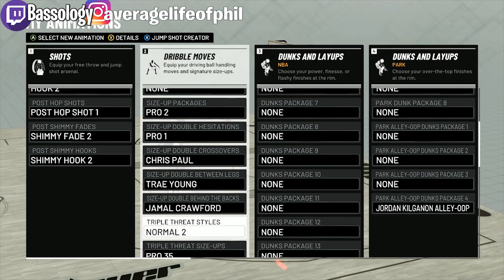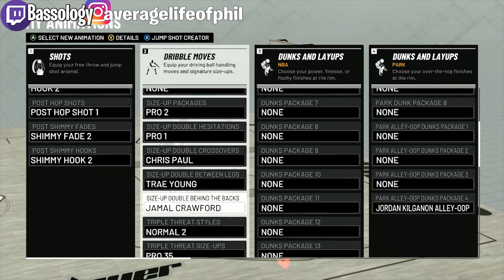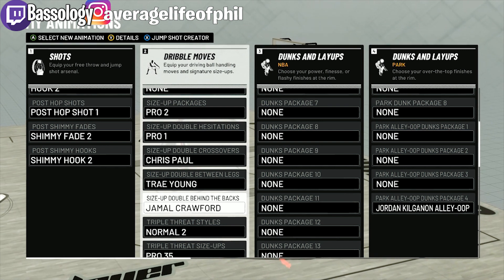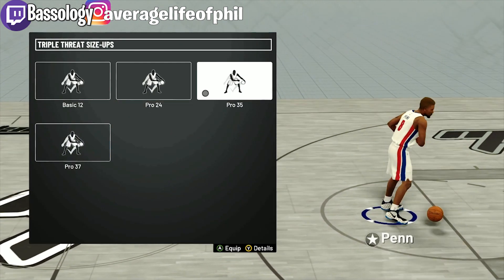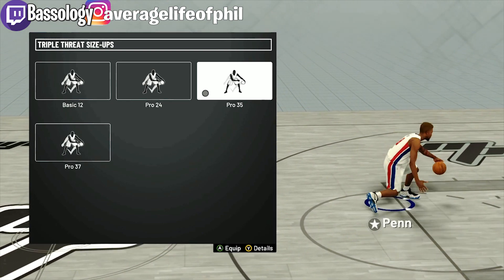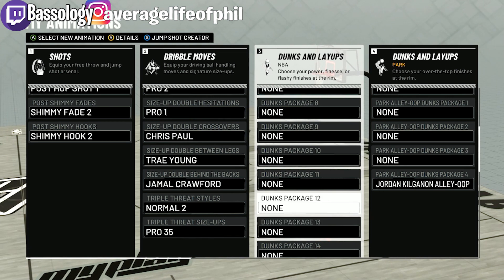Size-up double cross is fall, size-up double between the legs is Trae Young, size-up double behind the back is more pro — everybody likes this one because you can definitely speed boost out of it. If I have a takeover I'm definitely speed boosting, momentum dribbling, all that. Triple threat style is normal two, triple threat size-up I never do — I need to start doing 35, I feel like I can get a little busier with that.